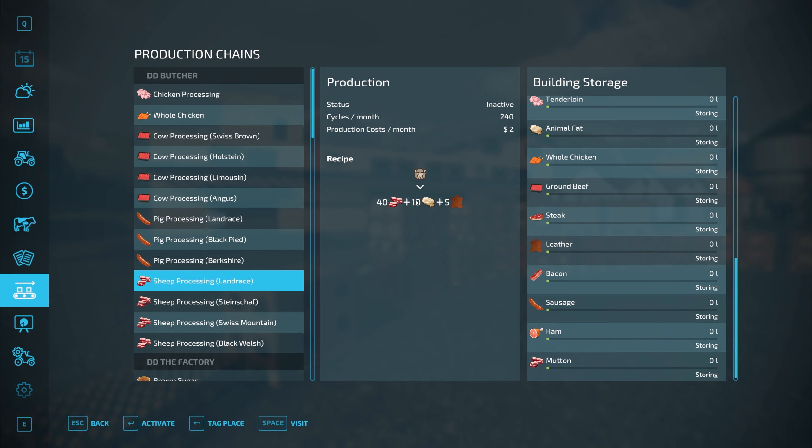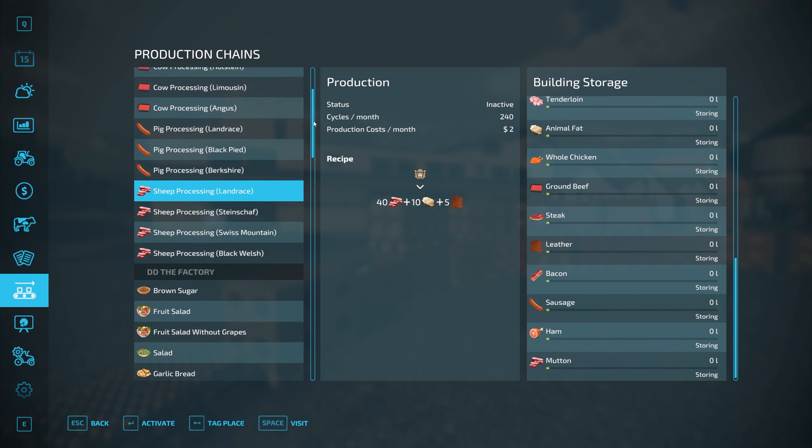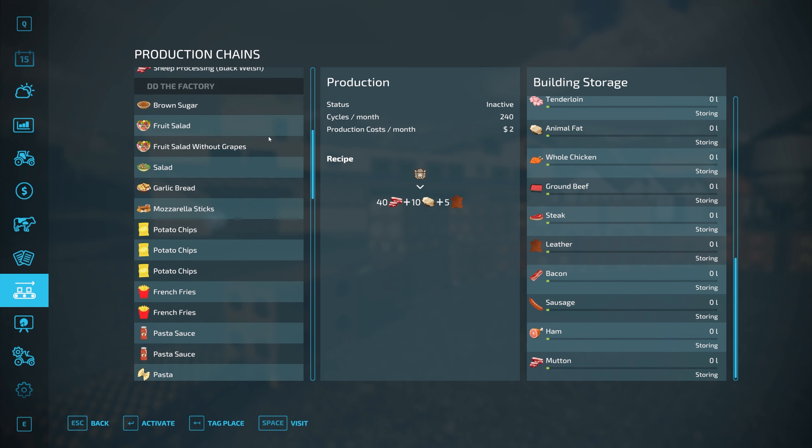Animal fat doesn't have a use in the current recipes that I can recall, but it probably will in the future. You can sell it in the meantime. Next is the factory. As we said before, the factory previously had brown sugar, fruit salad, and salad, and now we have a whole pile of new stuff.